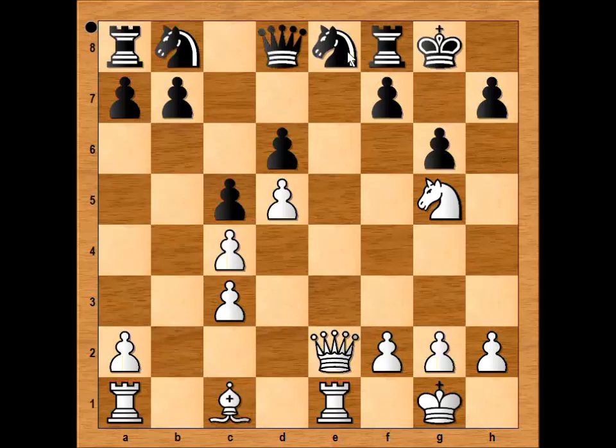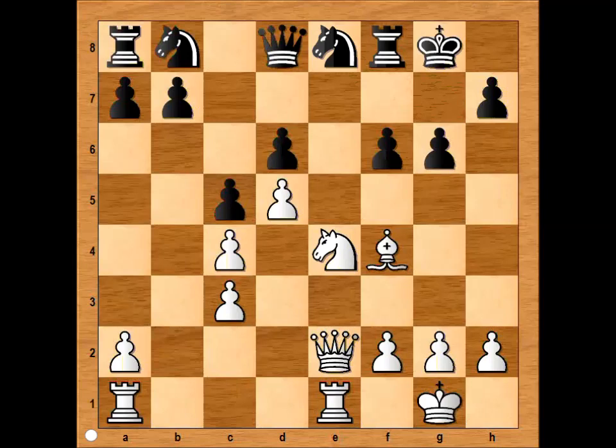The game continued: knight to g7, knight to e4 targeting the pawn on d6. If, for example, knight to d7, then knight takes pawn on d6. Knight to e8, defending — bishop to h6 attacking the rook. Now black conceded with rook to f7. What is wrong with this move? If you wish, you can pause this video and try to find the best move for white in this position.